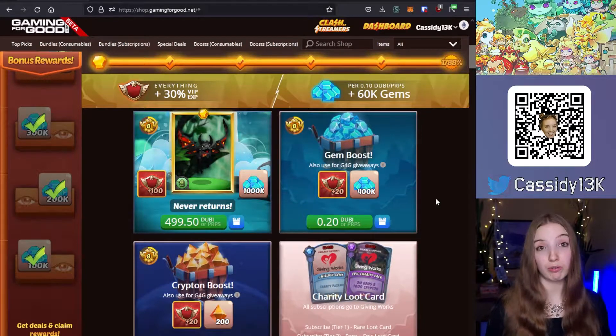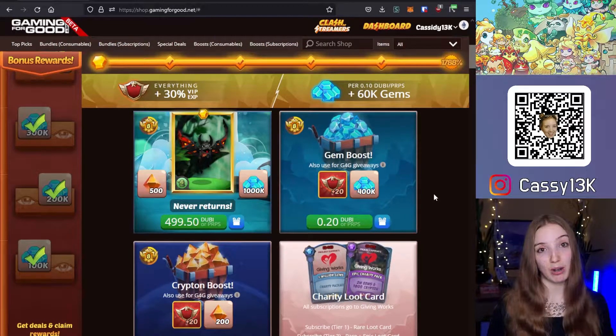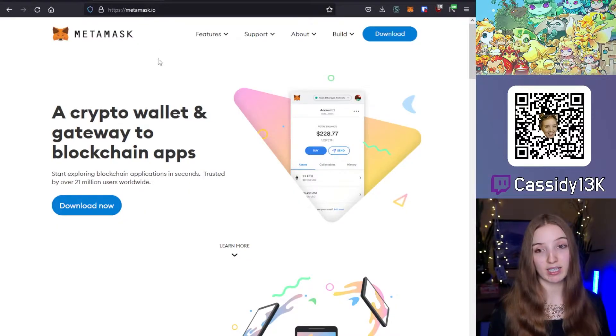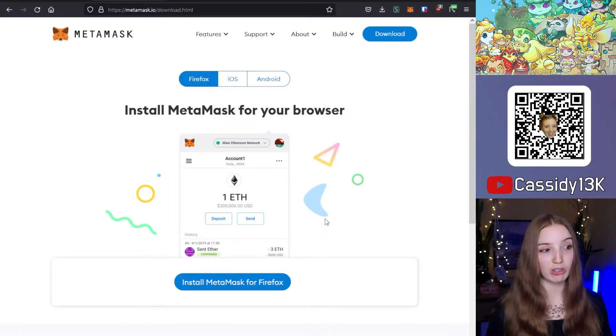Now to actually pay with cryptocurrency on the shop, you need a browser extension for crypto wallets — in this case we're using MetaMask. You can get MetaMask from MetaMask.io. Make sure it's the right address. You can download it for major browsers such as Firefox, Chrome, or whatever you're using.